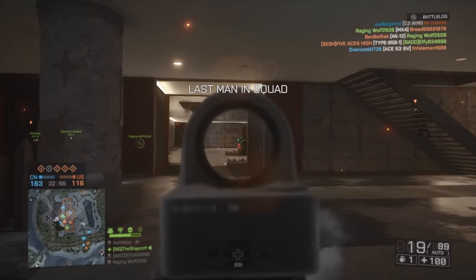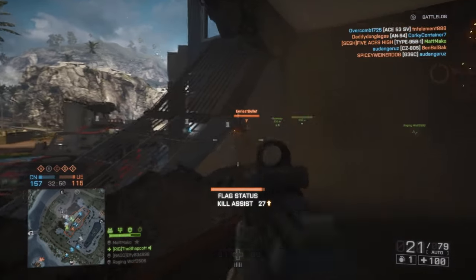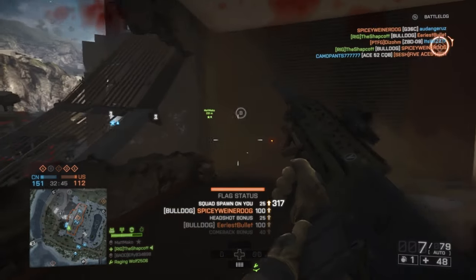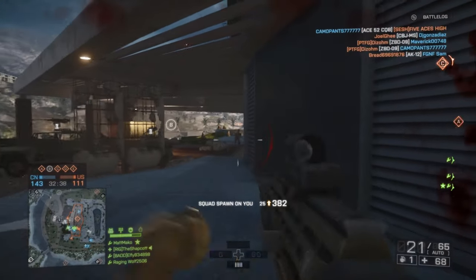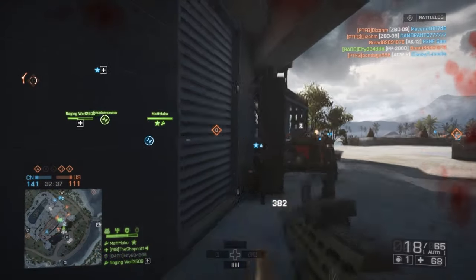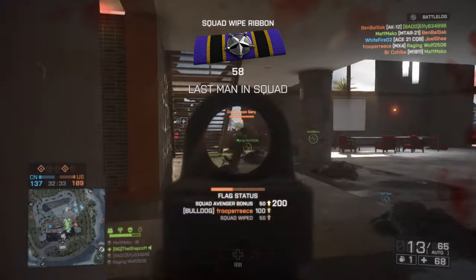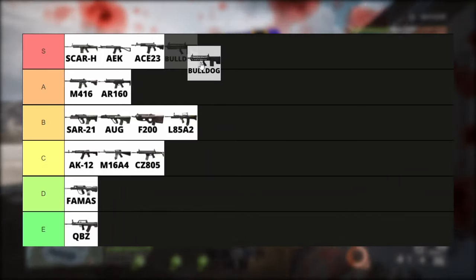There's a trend here of guns that are very similar — the Bulldog and the Scar-H. These are the only two weapons with a higher damage threshold. The Bulldog has a higher fire rate than the Scar, making it very deadly at close range. Yes, it does have a 20 round mag, but its reload time is decent enough that that's not always an issue. Not to mention that it sounds cool. I like this weapon — S tier.